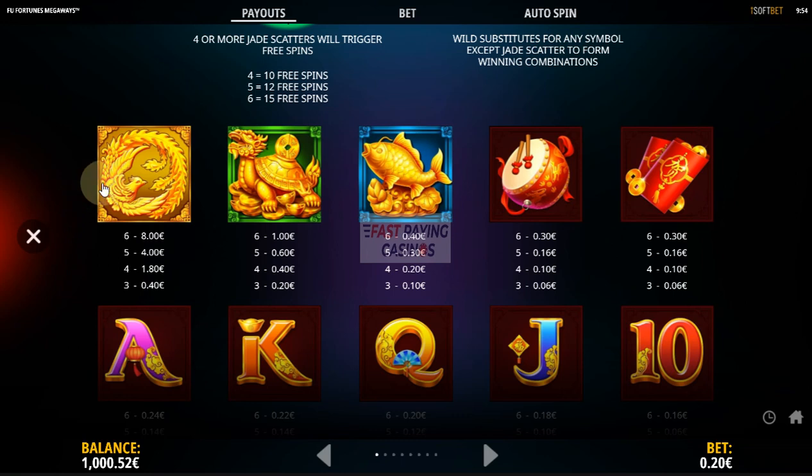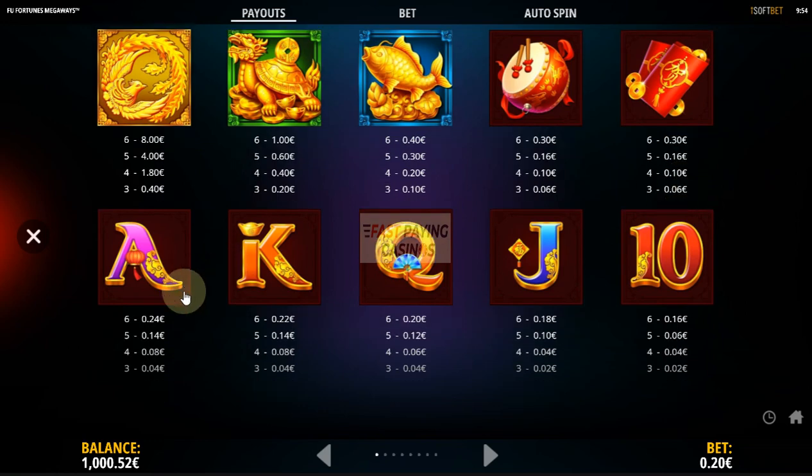And there's your pay table: that's 40x stake for the golden eagle, golden dragon, whatever it is. And 5x for the turtle, 2x for the gold fish for the cart. And 1.5x for the drum, 1.5x for the tokens. And there's your card values which pay 1.2 down to 0.8x.